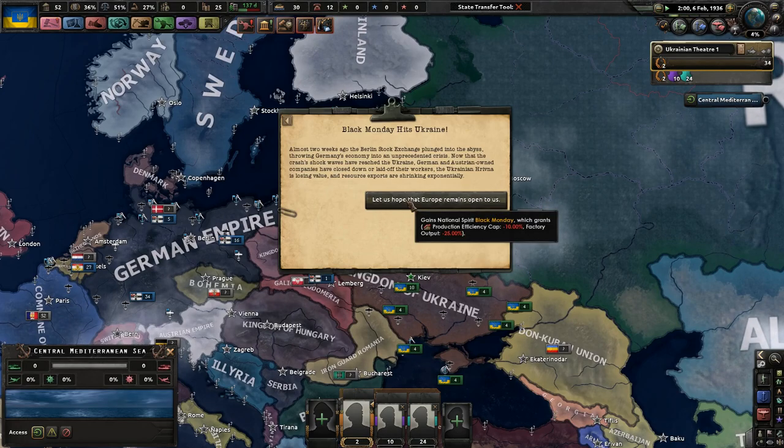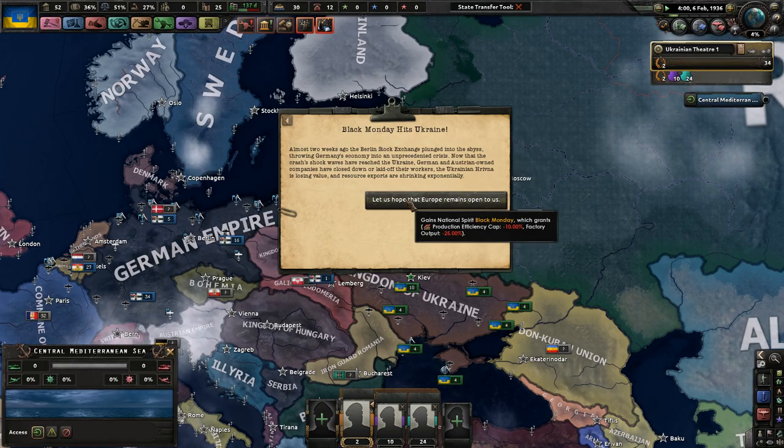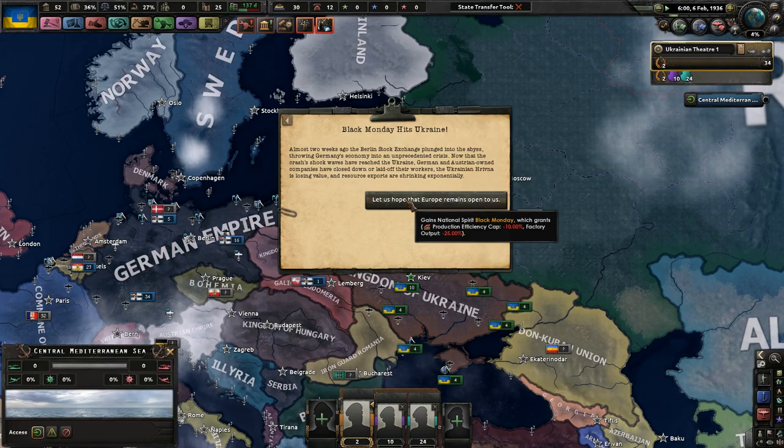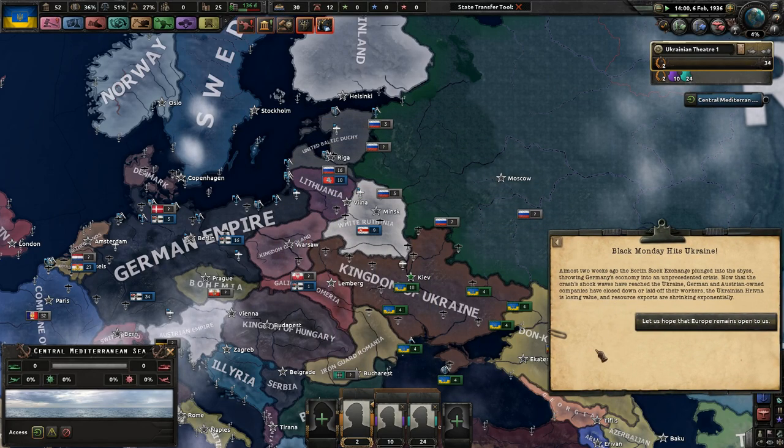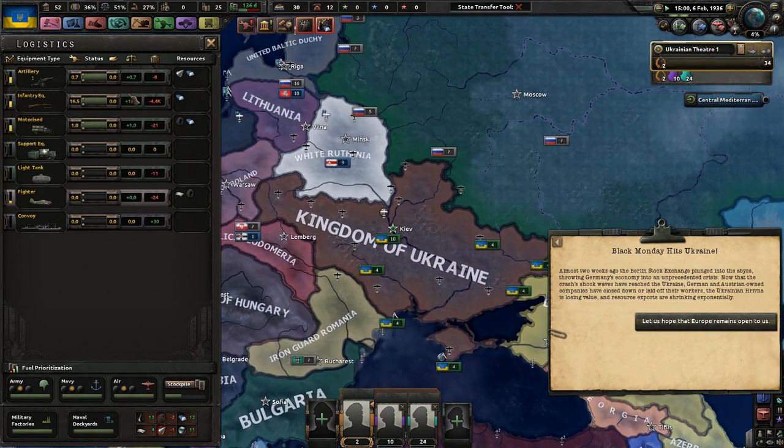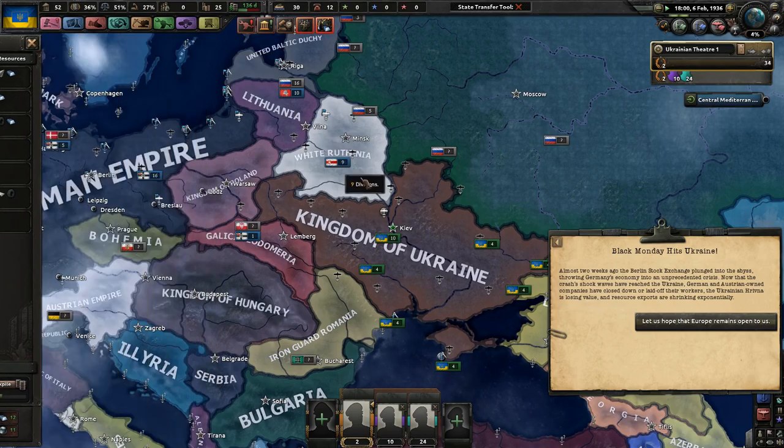Black Monday hits us. Almost two weeks ago, the Berlin Stock Exchange plunged into the abyss, throwing Germany's economy into an unprecedented crisis. Now that the crash's shockwaves have reached Ukraine, German and Austrian-owned companies have closed down or laid off their workers. The Ukrainian Hryvnia is losing value, and resource exports are shrinking exponentially. So that really hurts us, but it'll go away. I want to make as many guns as fast as possible.